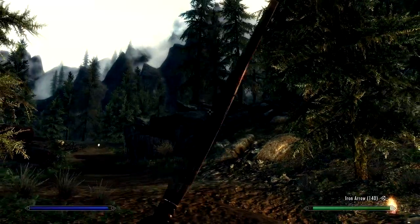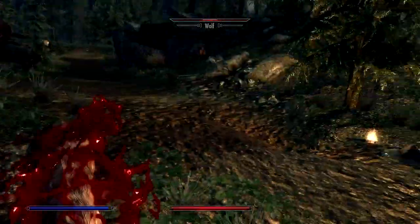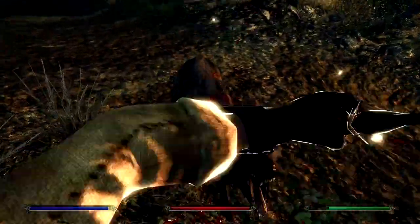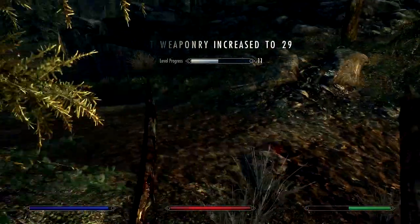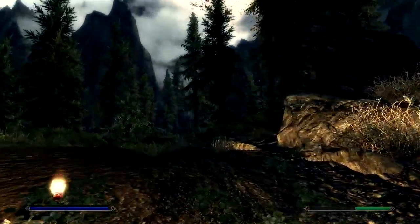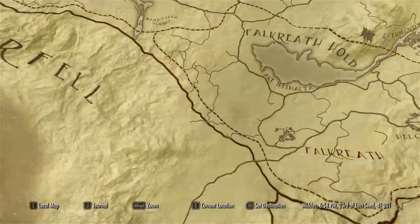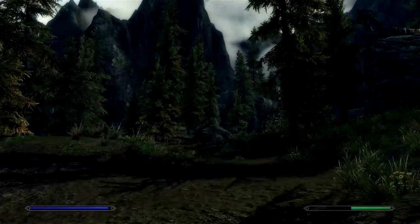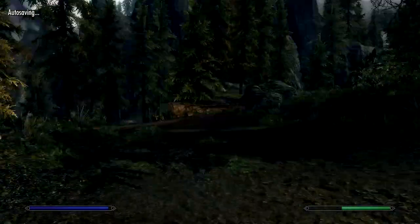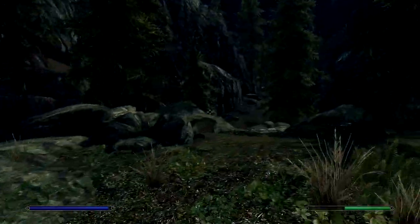I picked up the second one by the way, in case I can disenchant it and find out what the enchantment is, or I could add an enchantment if there is none on there. God knows where I'm going — I don't think I've ever been at this place before. Stepping out of character for a moment there — and I step out of character every five seconds. Too easily distracted.